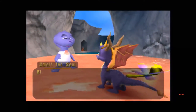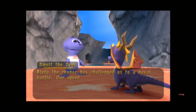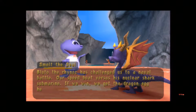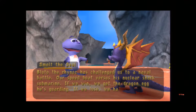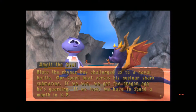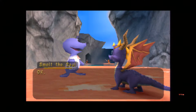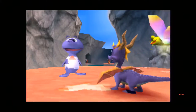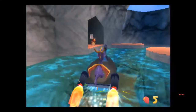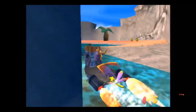Bluto the Rhinoc has challenged us to a naval battle - our speedboat versus his nuclear shark submarine. If we win, we get the dragon egg he's guarding. If we lose, we have to spend a month in KP. Do you want to take on Bluto? Sure. X button to speed up, circle button to shoot - seems pretty basic. To get all the gems and stuff in here, we're going to need to actually beat it.